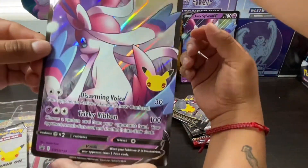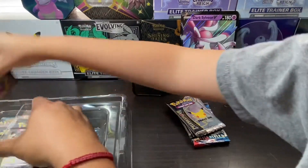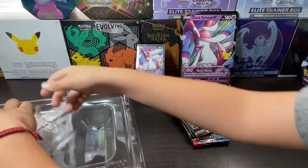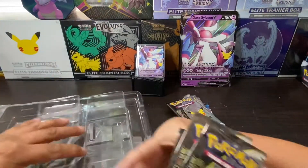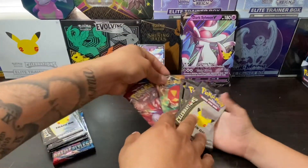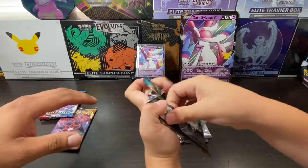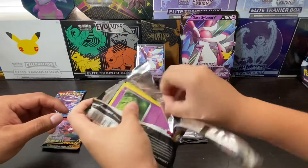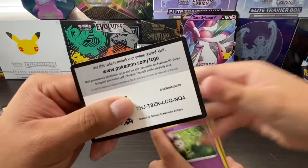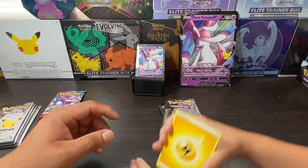We're gonna do these packs first and then save those for last. Alright guys, let's hope to get something good from the first pack. Here we go — two, three, four with our lightning energy, Big Parasol, Noctowl, Roserade, and a few more commons.